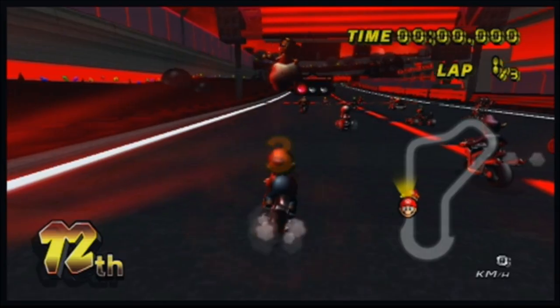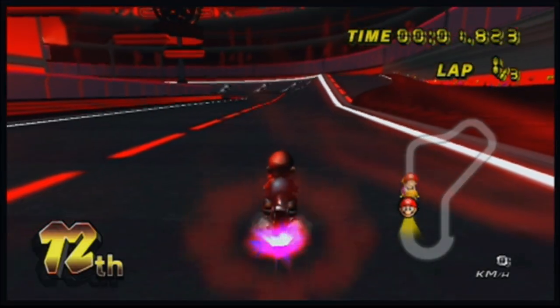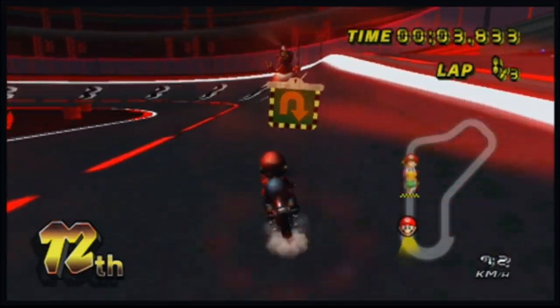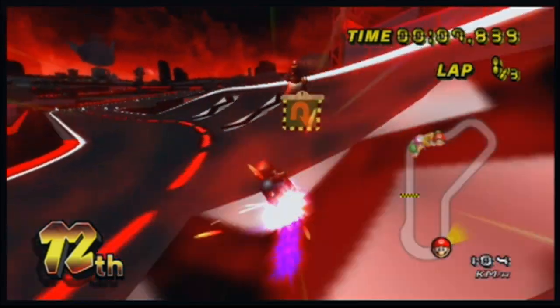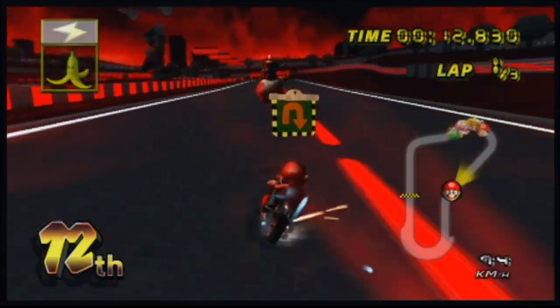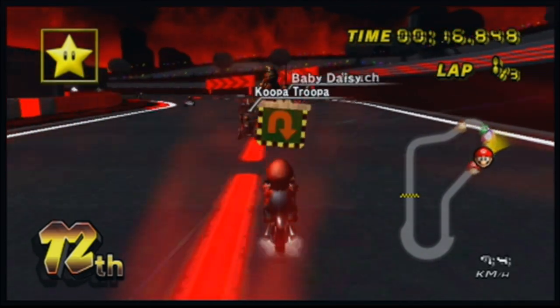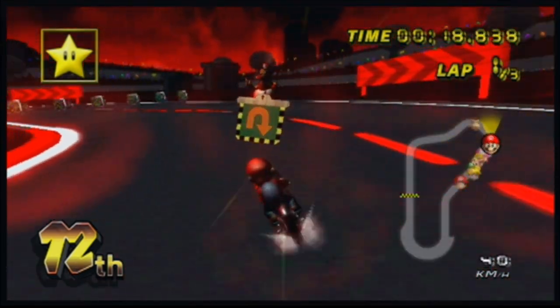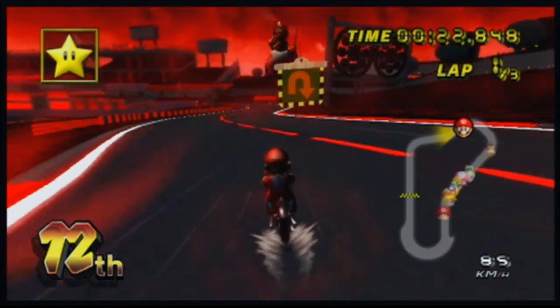Let's get started. This is Luigi's Circuit — it's the first track in the game. This is what my friend Nyx showed me, this cool strat. You can go backwards on these boost panels, even though the boost panels point forward, you can go backwards on them too — I didn't know that until like a couple days ago. You want to get an item box as much as you can, because items help you out all the time when you're going backwards.